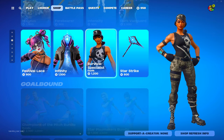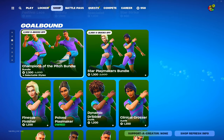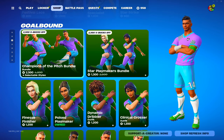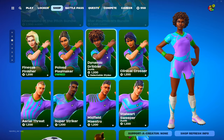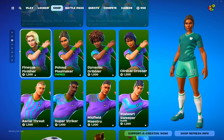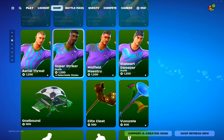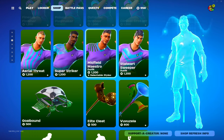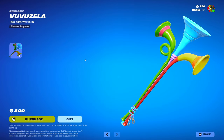And Dark Vanguard, Star Strike, Survive, Survival Specialist, Infinity, and Festival Lace. Then we have the soccer skins: Clinical Crosser, Dynamic Dribbler, Poised Playmaker, Finesse Finisher, Aerial Threat, Super Striker, Midfield Maestro.